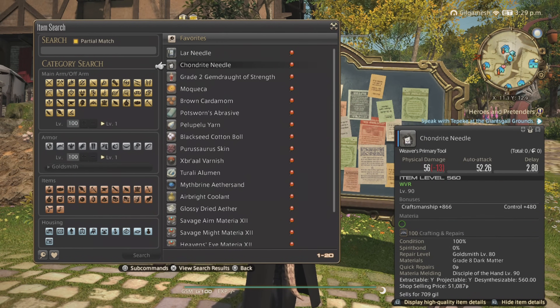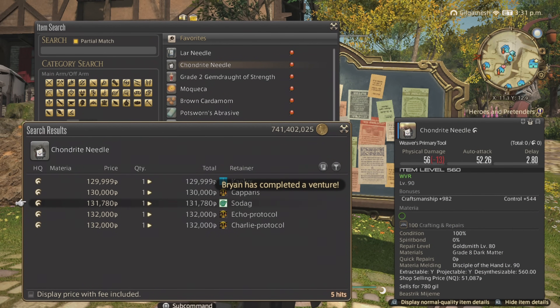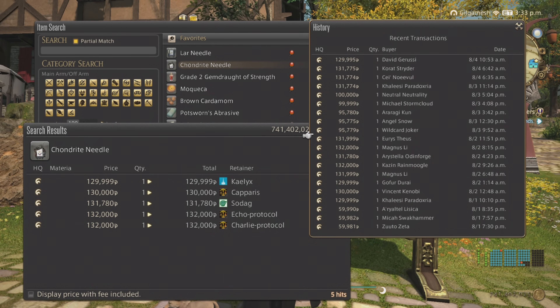Next is the Conjurate Needle — same thing as the LAR Needle. This is going to be for the Grand Company turn-ins. These are pretty expensive with low supply on my server, but people are buying them. Eventually they will become obsolete when players level up for the Grand Company. But these have definitely fluctuated in price, going from 59,000 gil all the way back up to 130,000 gil.